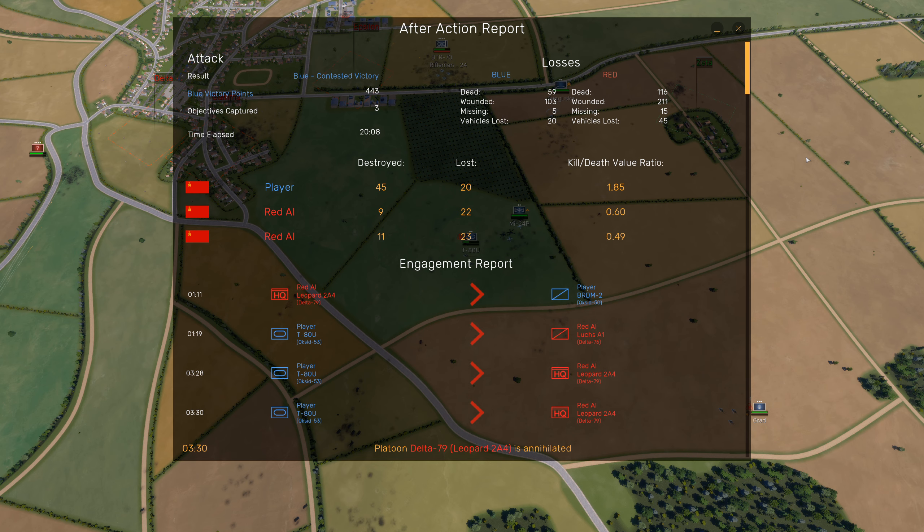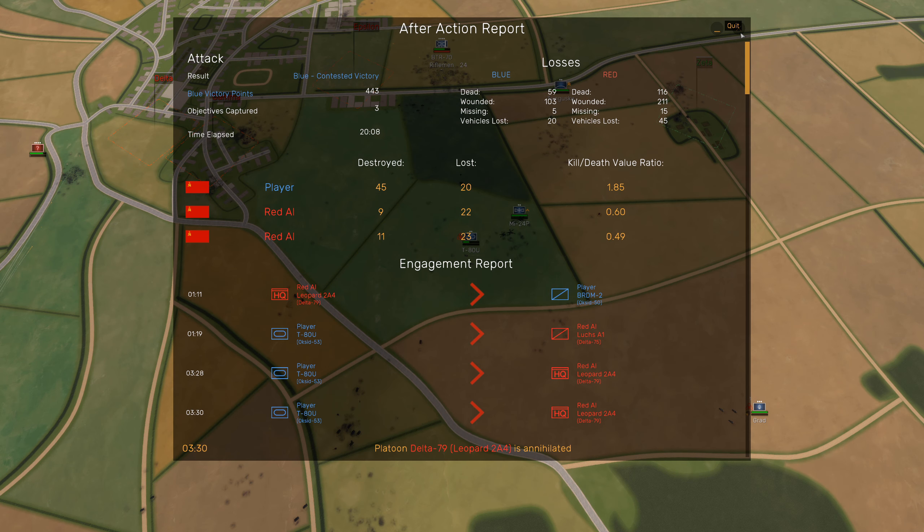What I'm going to do is play a different mode. I was on Attack mode — there's also a Defense mode where the AI attacks you and you defend. I'm not sure whether the demo includes multiplayer; there was no option for it. There's also a Meeting Engagement mode, which I imagine is like conquest — you both start in a supply area and go capture the flags. We're going to play that mode next and have a look at it.